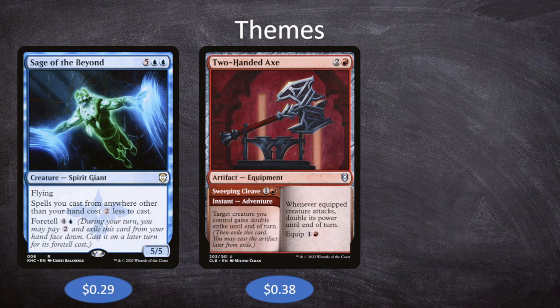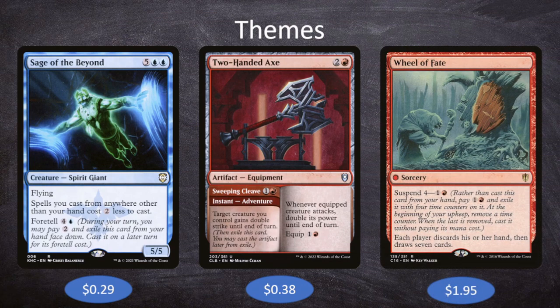Our third theme is suspend. We're all in on the exile strategy, focusing on three ways to exile: foretell, adventure, and suspend. An example is Wheel of Fate — a sorcery with suspend four for one and a red, with no mana cost so you can't cast it normally. You pay one and a red to suspend it, remove a time counter each upkeep, and when the last is removed, each player discards their hand then draws seven. It benefits the whole table but is great card draw for us — we refill our hand with cards we can then foretell, adventure, or suspend.